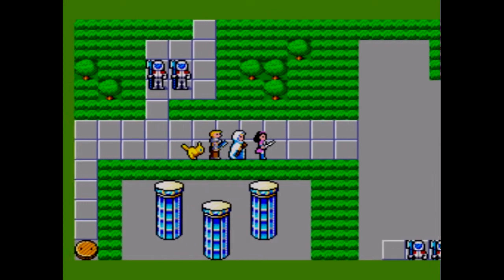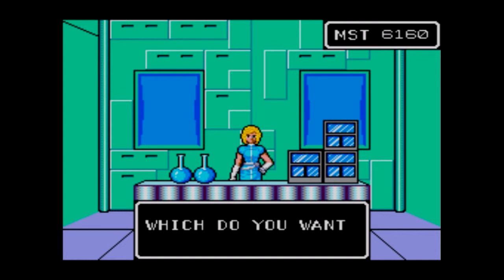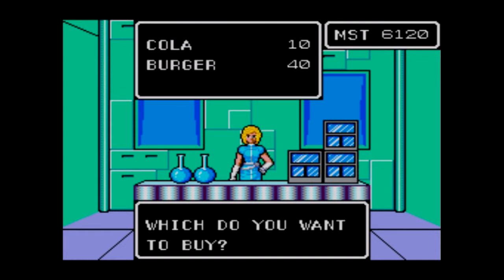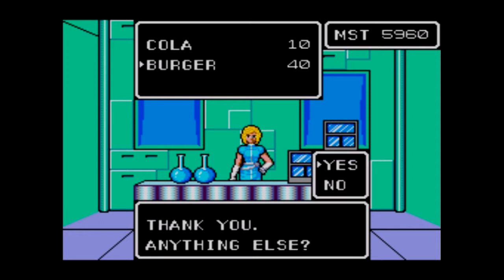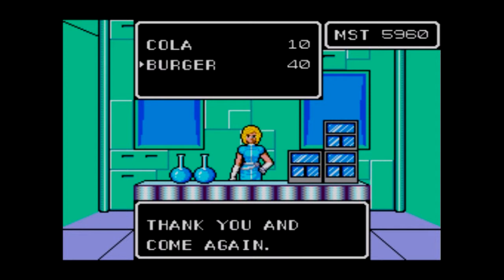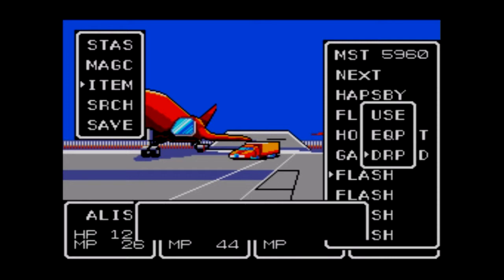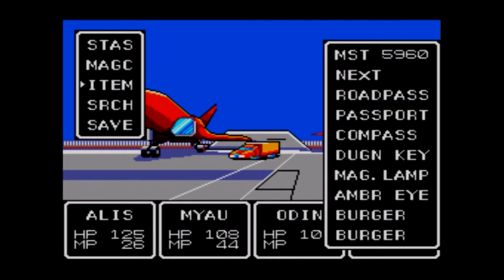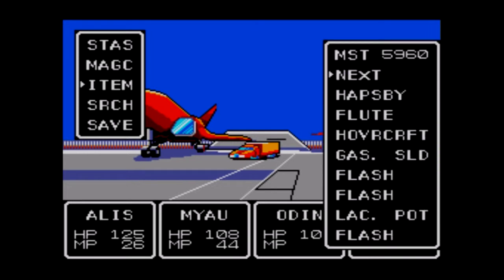Without talking to any of the guards, we can come over here — this is a food shop, and we can stock up on burgers. We're going to fill the rest of our inventory with burgers. There we go, we cannot carry any more. So now we're going to go into our inventory and all these flashes are just getting dropped — it's not like I care about ten maestas; I'd rather have inventory space for burgers.